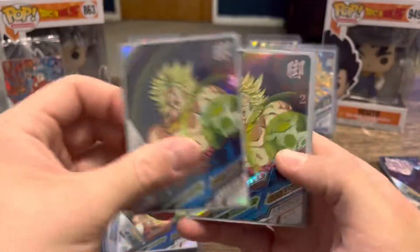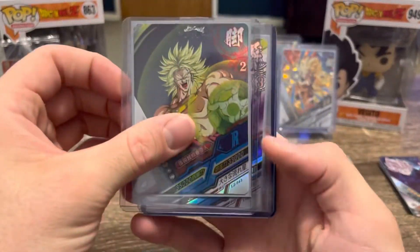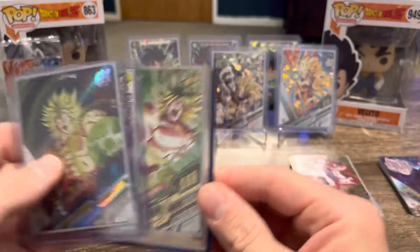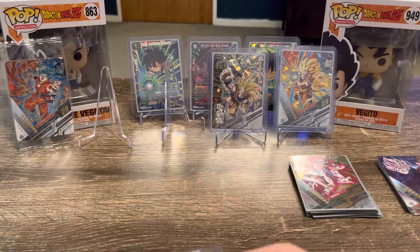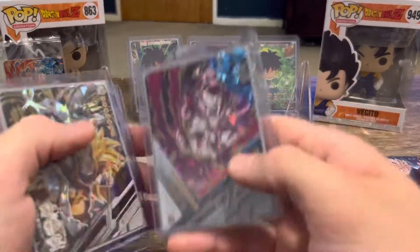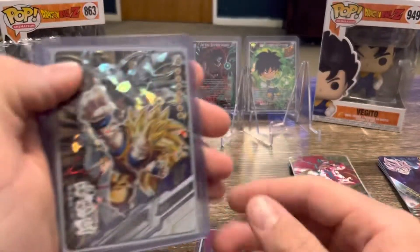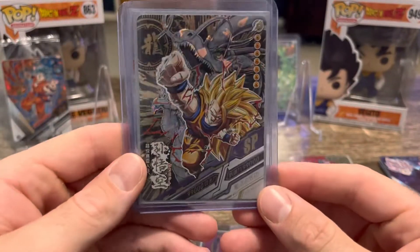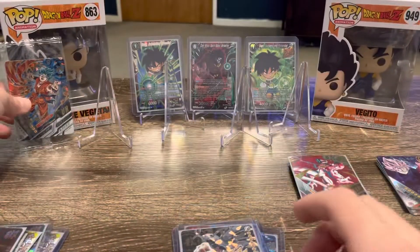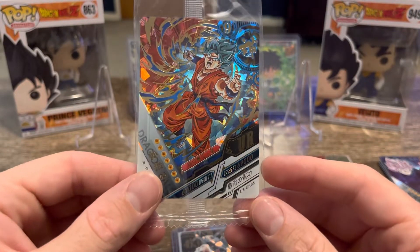As you can tell, I love Broly. At least we did pull an SSR, so I am happy about that one. We also got a UR of Frieza, SP of Goku, and a UR of Goku again, with a free promo card of a UR Goku.